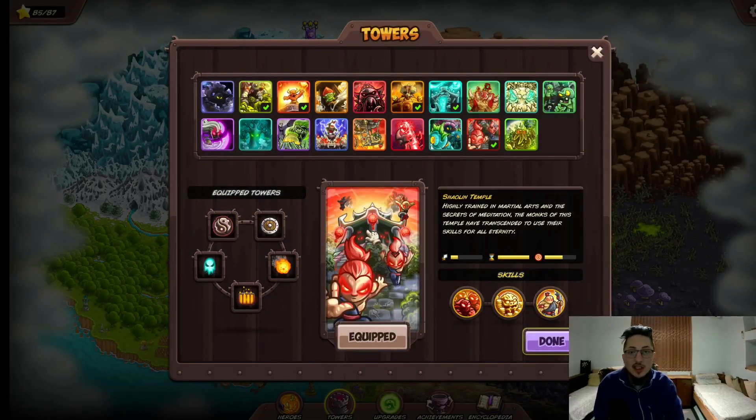Expand your senses. We're going to expand our senses to infinity. Let's see what this tower does. There's a nice little description right here: 'Highly trained in martial arts and the secrets of meditation, the monks of this temple have transferred to use their skills for all eternity.' Seems a little depressing - for all eternity, that's a little boring. But I guess if you have some super duper cool skills, I don't know.